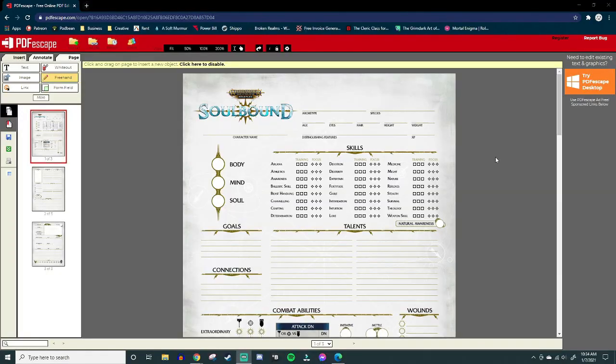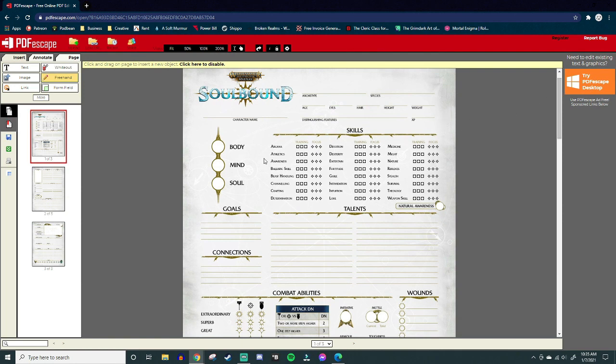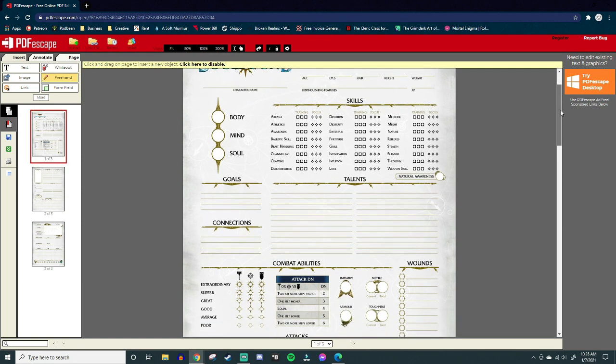Here we are looking at our character sheet for Soulbound. You can get these at the Cubicle 7 downloads page — they have a free PDF. When it comes to character creation, we really have three pages of paper. The first one has all your stats, skills, talents, and all the things your character is good at.